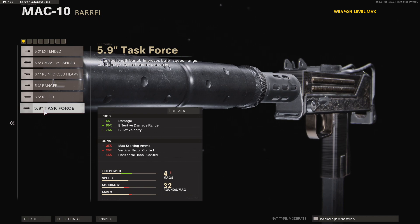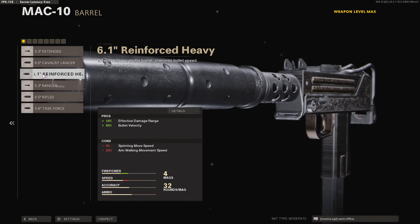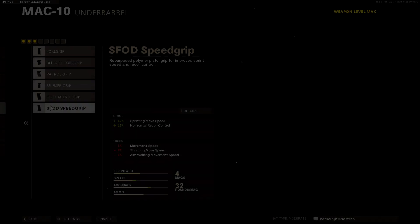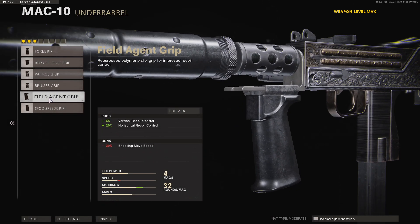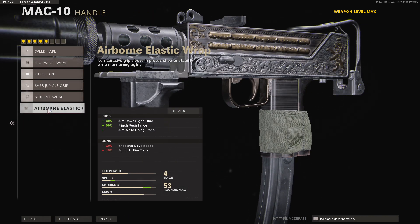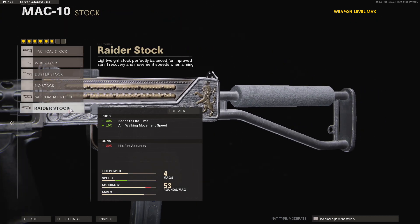We don't want the task force barrel on this particular weapon because the recoil is just too significant, so we take the reinforced heavy. In the body slot we're going with the 5 milliwatt laser for a 36% increase to hip fire accuracy, meaning we can just hip fire people from around corners. In the underbarrel we go with the field agent grip — it's such a good option for vertical and horizontal recoil control, making it much easier to hit targets. Magazine: 53 round fast mag for the most bullets and a fast reload speed. Handle: airborne elastic grip for 30% increased ADS speed and aiming while going prone. Finally, the raider stock for sprint-to-fire speed and aim-walking movement speed.